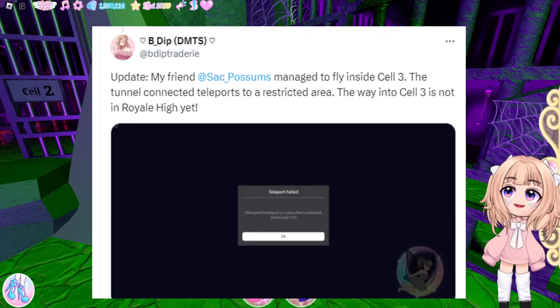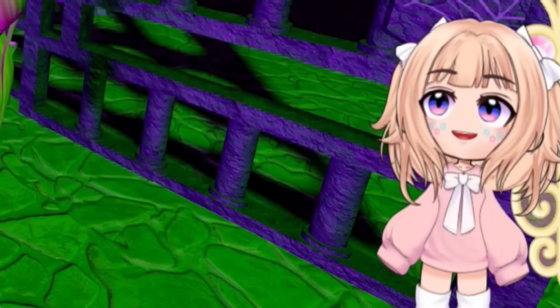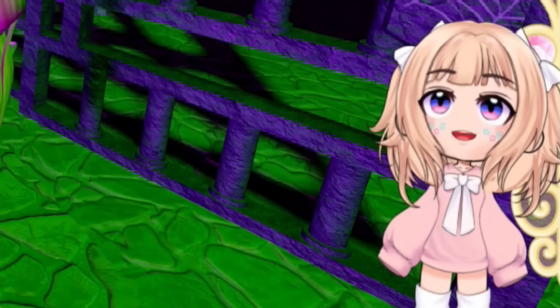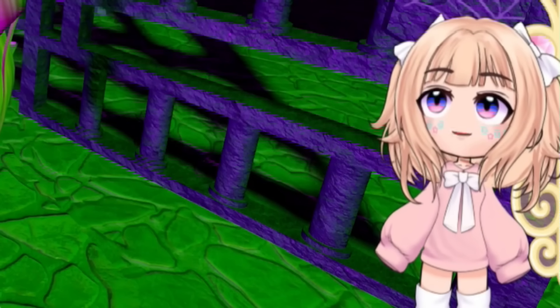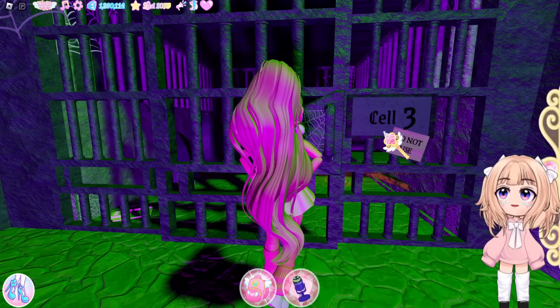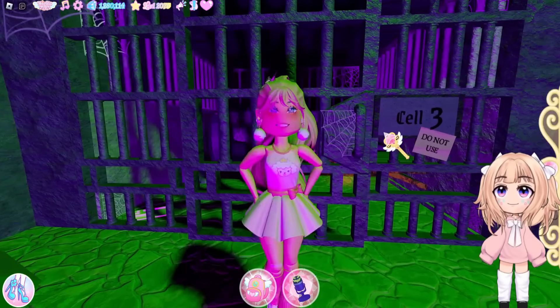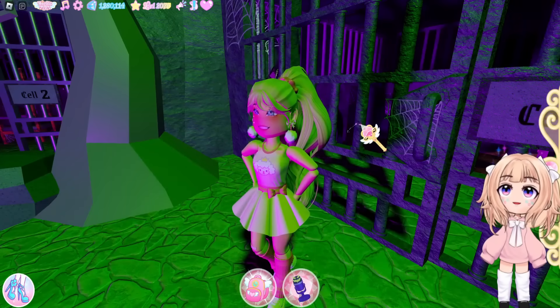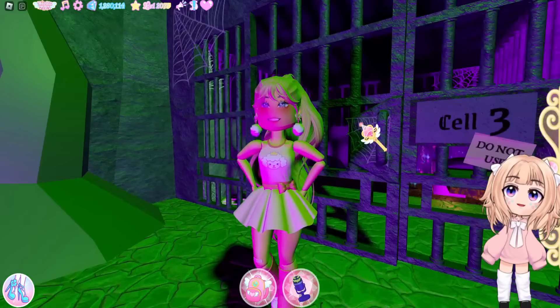We do have some updated information. It does seem like when you go through the tunnel it leads you to a restricted area. That means whichever area that tunnel connects to is not in Royal High yet — so that tunnel connects to an unreleased phase. The chest is not active right now, so if you get into the cell you can't open it, and the tunnel that leads into the cell leads you to a restricted area.